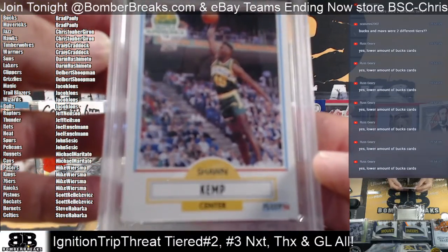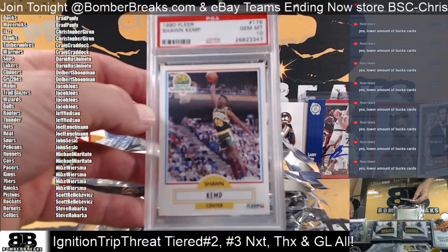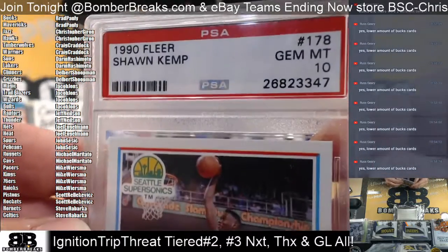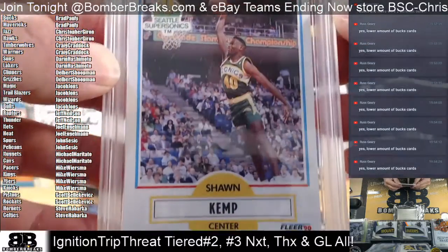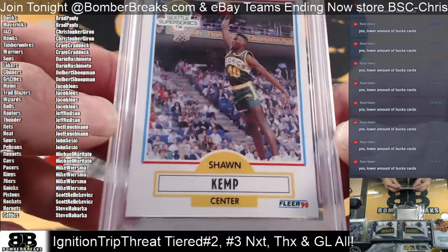First one out — is that a rookie of Sean Kemp? I had boxes of this card. I remember ordering a box of this for the Sears catalog when I was 10 or 11 years old. Gem 10 Sean Kemp, Sonics — goes to the Thunder, owned by Jeff.